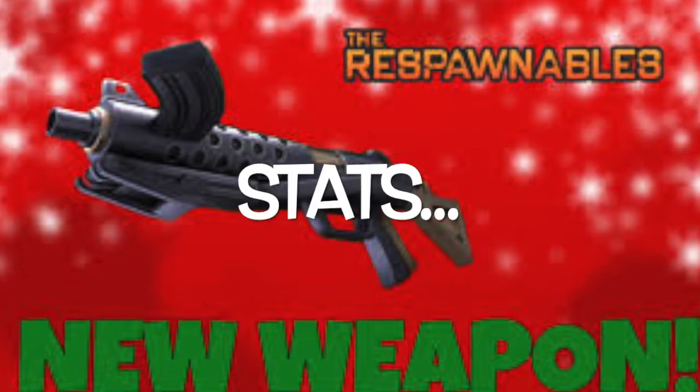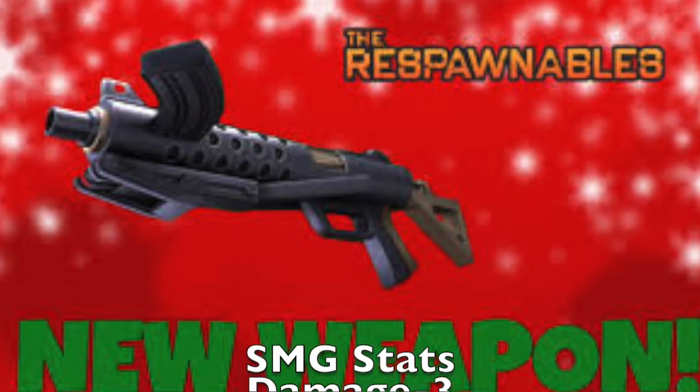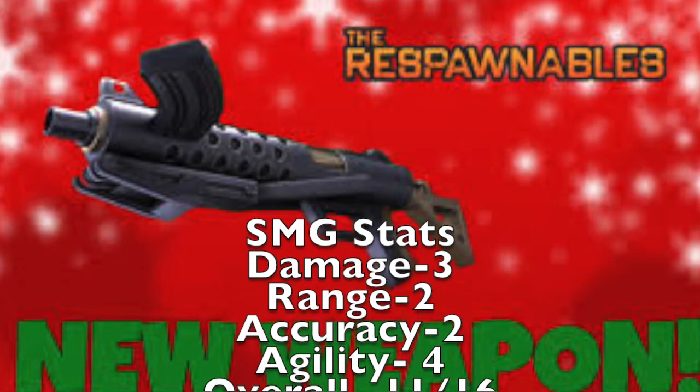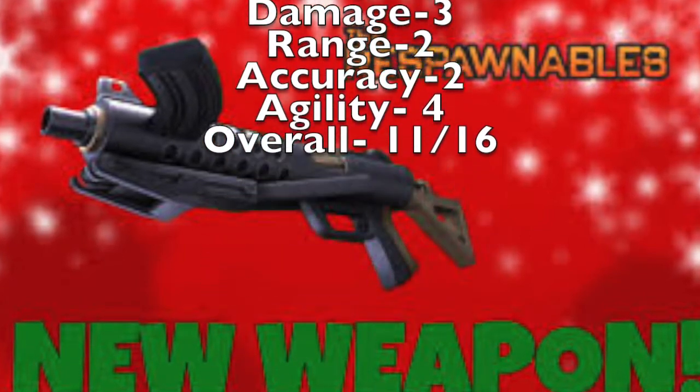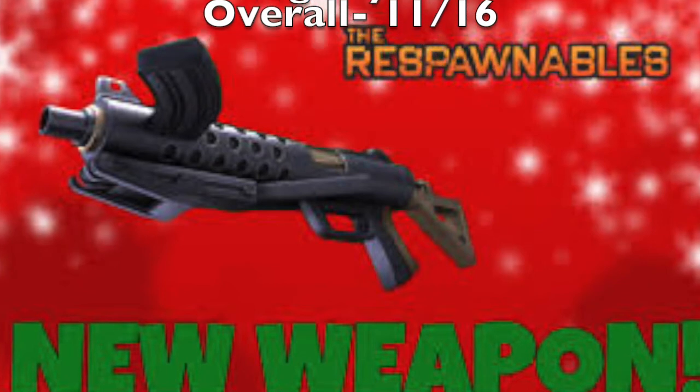So without further ado, let's get right into this. The stats are 3 on the damage, 2 range, 2 accuracy, and finally, full agility.